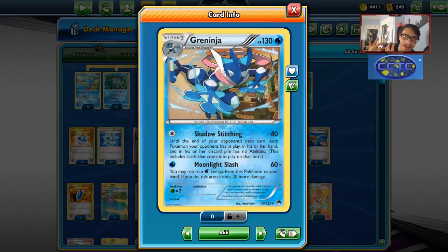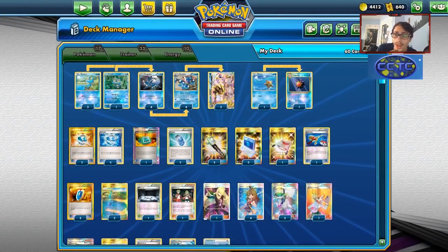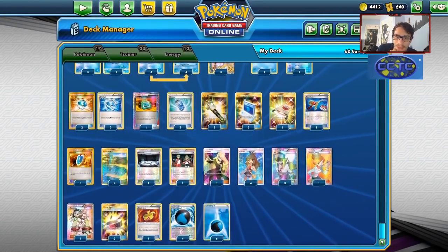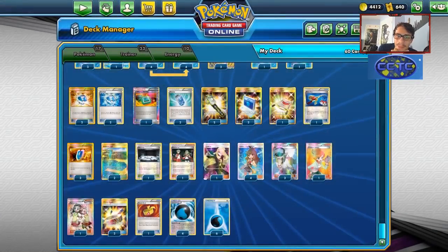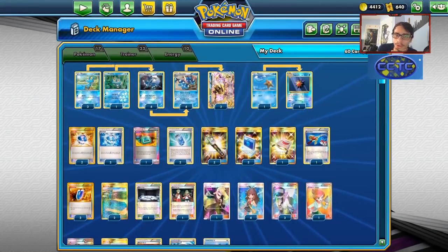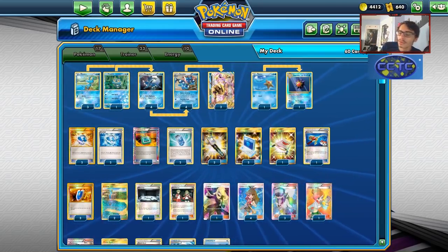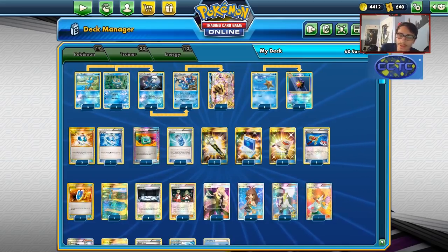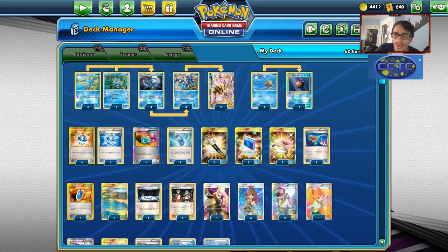We're going to be using Green's Exploration within the deck to help set up. This is kind of the new hype for Greninja — I've seen a lot of different lists using Green's for Greninja right now and it does seem to revive Greninja. A lot of the big tag team decks really did hurt Greninja's popularity. Pikaram kind of creams Greninja, but now that Mew3 is arguably the best expanded deck, Shadow Stitching is really good against Mew and pretty much auto-wins a lot of the time.